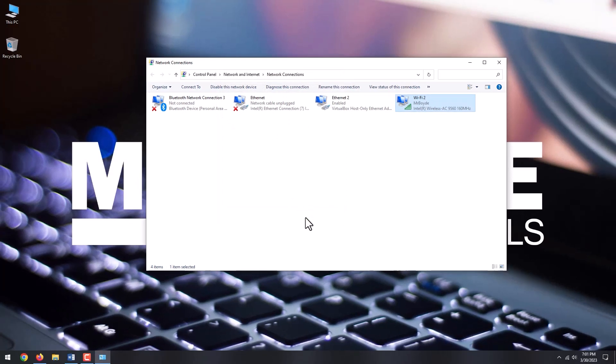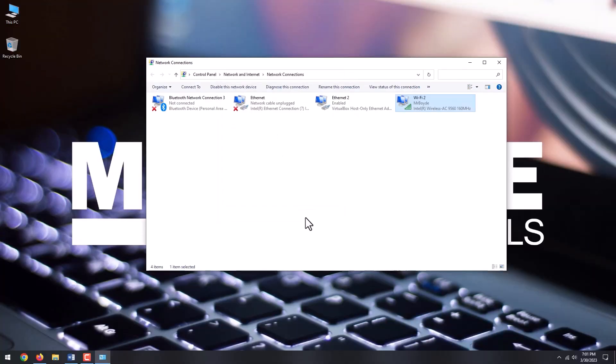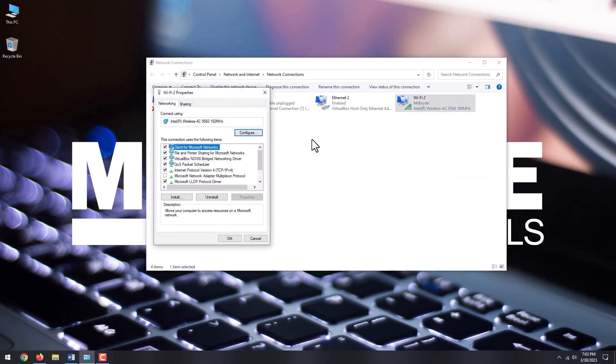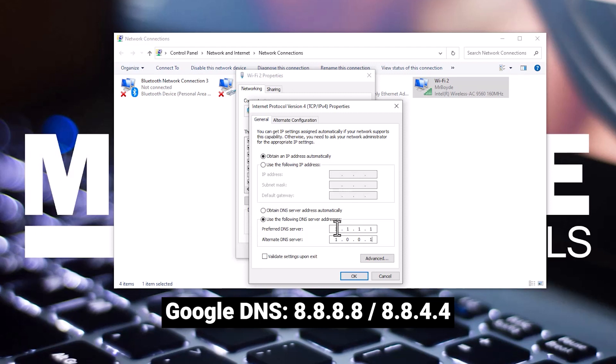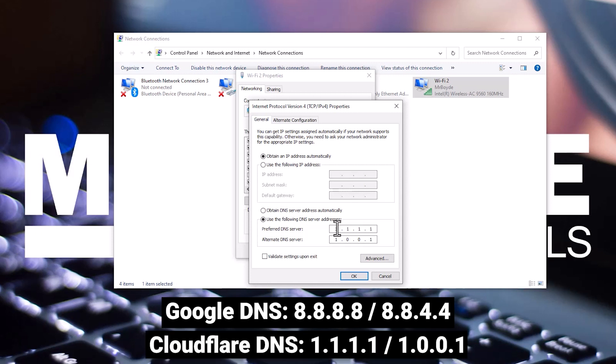The next thing to do to lower your ping is to change to an alternate DNS. Since you are already in Network Connections, right-click on the desired adapter and select Properties. Double-click on Internet Protocol Version 4. Select 'Use the following DNS server addresses.' You can either choose Google DNS or Cloudflare DNS. I personally use Cloudflare since it's faster. If you use Google, type 8.8.8.8 and 8.8.4.4. If you use Cloudflare, type 1.1.1.1 and 1.0.0.1.